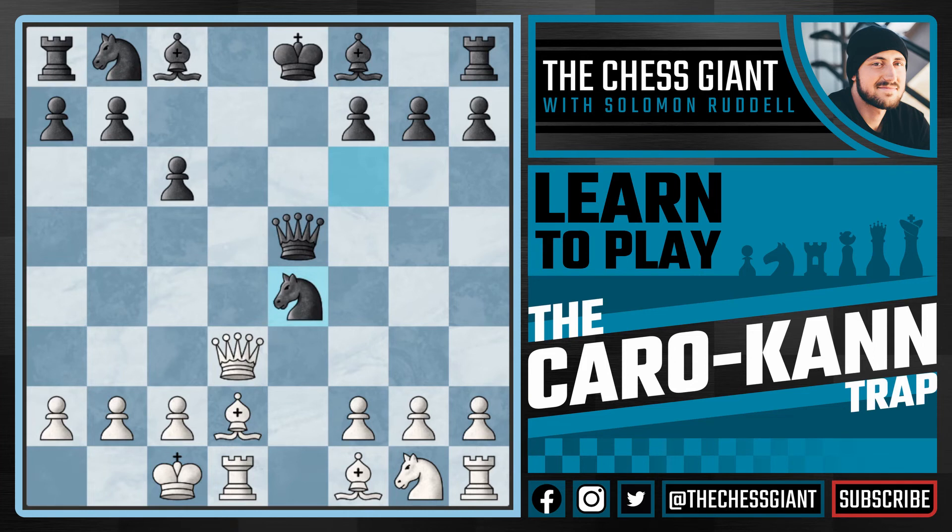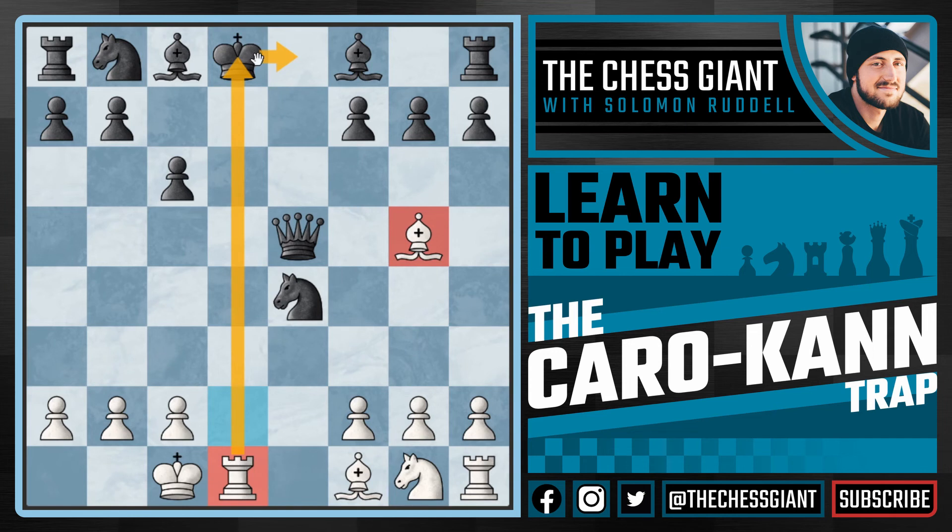What about the move knight takes e4? Now we see the trap against the Caro-Kann coming to play with queen to d8 check. The idea being: after king takes d8 we have bishop g5 with check, both the bishop and the rook attacking the king on d8. If the king goes to e8 we simply play rook d8 checkmate, game over. And if king c7, we finish it off with bishop to d8 — absolutely beautiful mate. Game over at move 11.